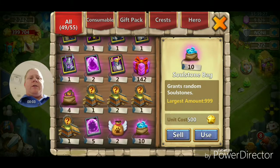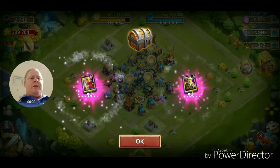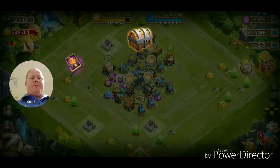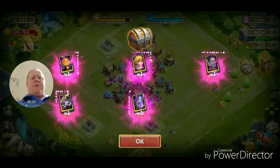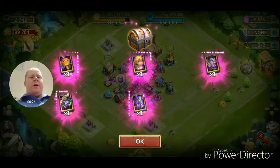Alright, here we are on another account. Looks like we got about seven to open — we'll open these two at the top. We did get Aries out of that, I'll take that. Now let's see what we get out of these — Vlad Drac and a Pumpkin Duke. Nothing really crazy there, but we'll keep going. Let's get to the next account.